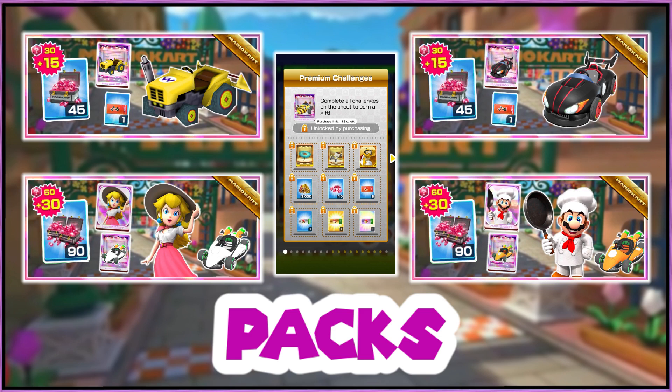For the packs, we've got the Yellow Dragonfly for the first $20 pack. For the second $20, we've got the Wild Black. For the first $40, we've got Mario Chef with the Carrot Cart. In the other $40 pack, we've got Peach Vacation with the Turnip Cart — or Turnip Rider, something like that. And for premium challenges, we've got the Bumblebee.